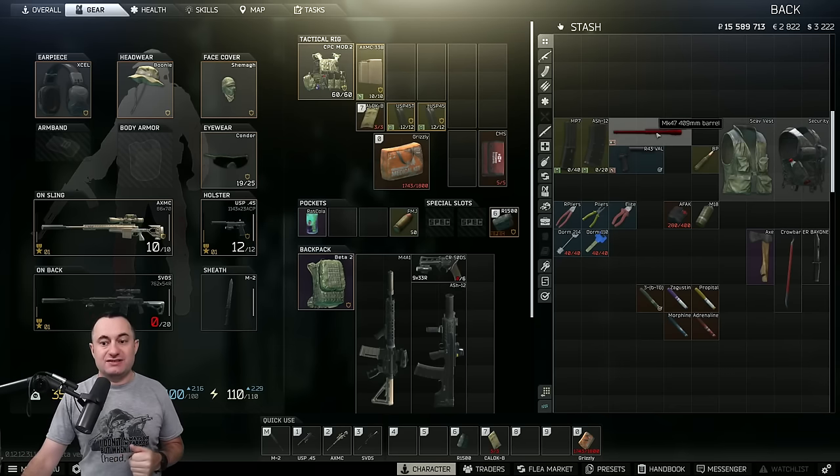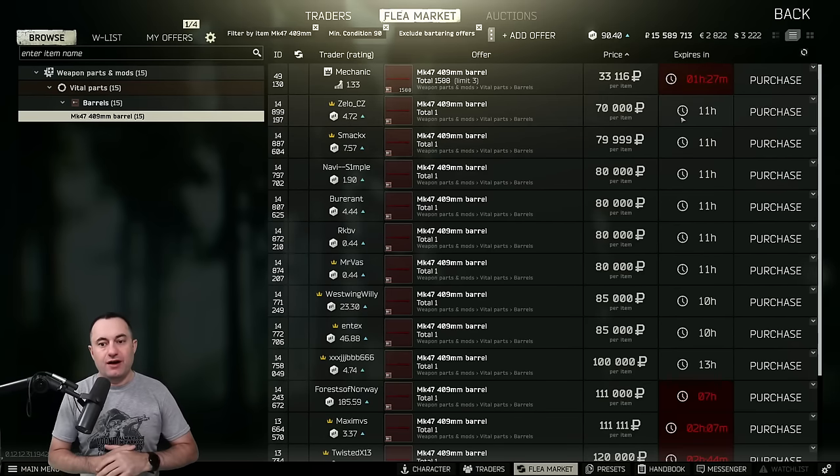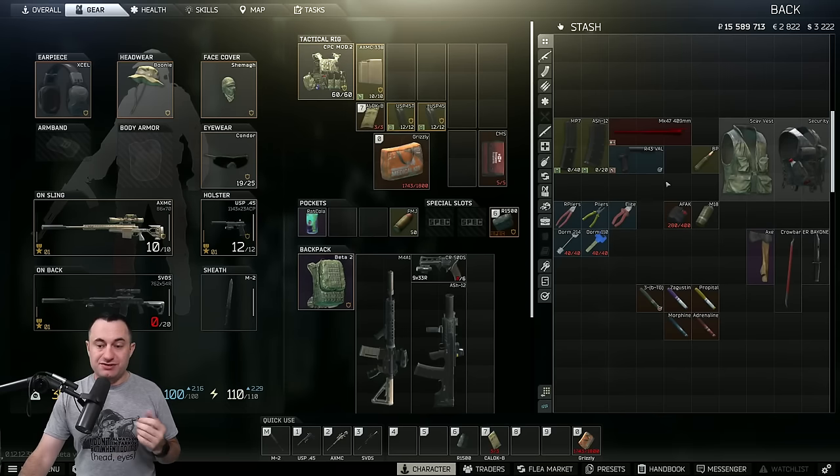After that we have the MK47 mutant longer barrel - the 409 millimeter. This is the long barrel for any of the meta builds out there. Even from the trader it's 33,000, which makes it worthwhile. But you can sell this thing for 70, 80, sometimes 100,000 rubles without too much effort. So when I see it, I happily pick it up even though it's a three-slot item.